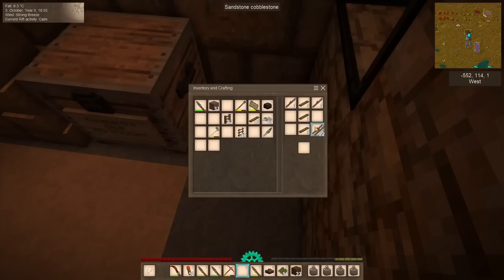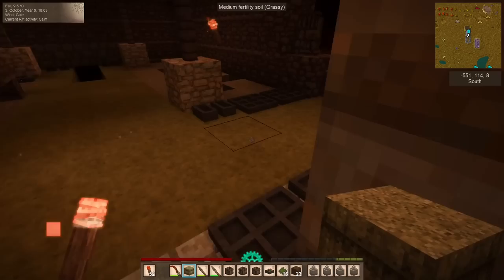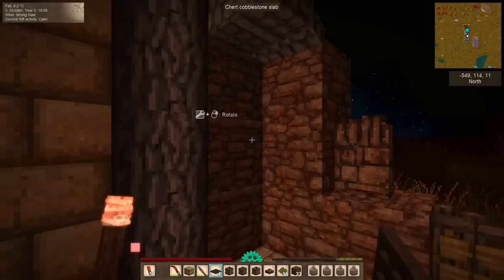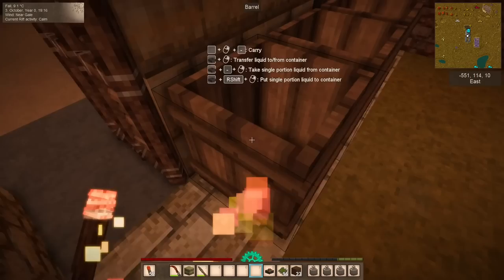Barrels are made like this, and they do not stack — beware. In real life tanning is stinky work, so I'm thinking we should put these outside. Let's go ahead and pick up these guys and place them out here.